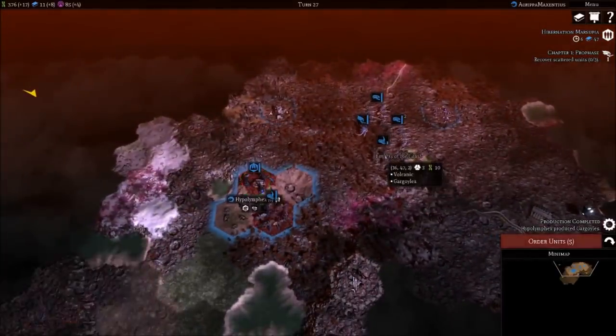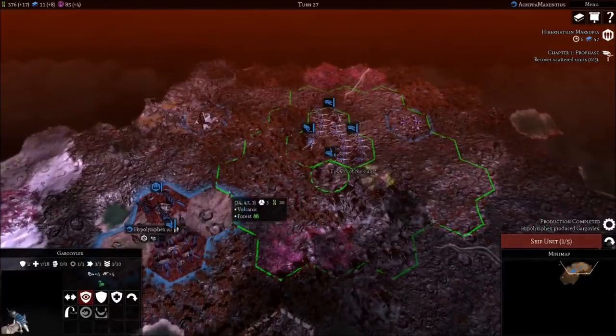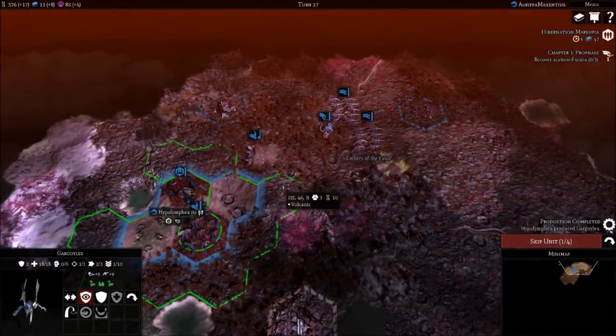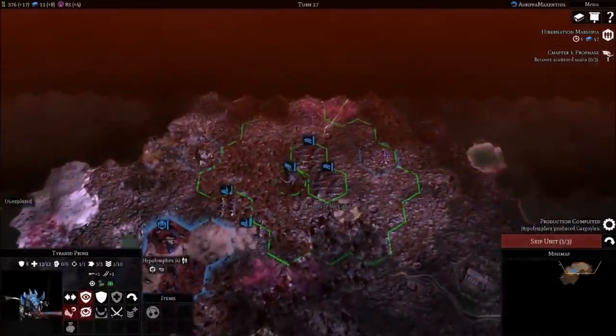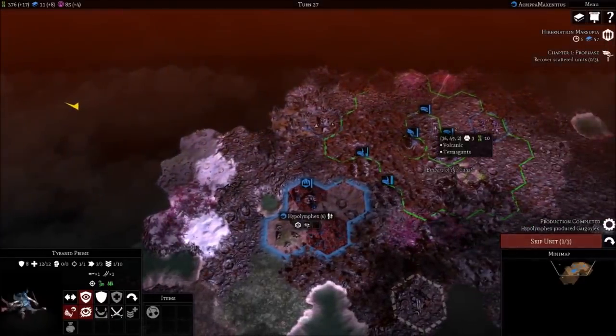I'm going to turn off Steam chat. These Gargoyles are pretty badly injured - I think we're going to bring them back to base. I want to move as a group with these units. Let's head over here to recover our scattered units - we have a reason to head west, so I'm going to take this opportunity.